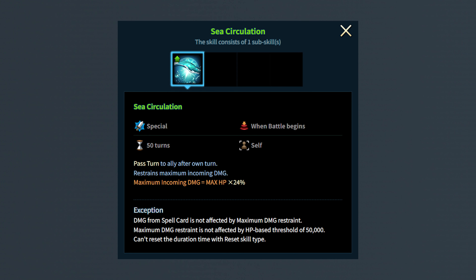Her fourth skill is named Sea Circulation. This skill gives Neptune HP restraint, which restrains the maximum incoming damage she can receive to only deal a portion of her max HP. Additionally, this skill allows Neptune to pass her turn over to the next ally after she attacks, since usually after a mage caster is spelled to deal damage, the turn order would be passed to the enemy.